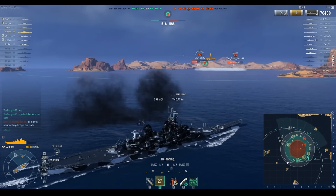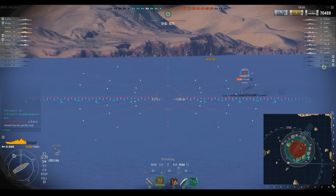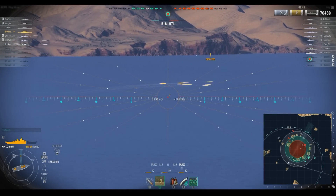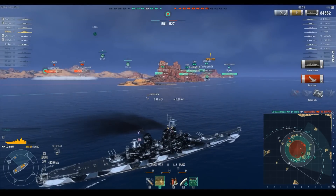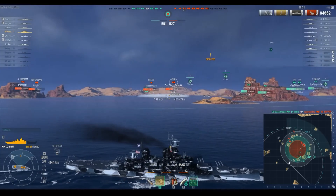Hipper at long range — a 20k shot, usually not a good shot to take. We can finally turn and start pushing in towards the middle because the battleships are behind the island. And sink — 85,000 damage.